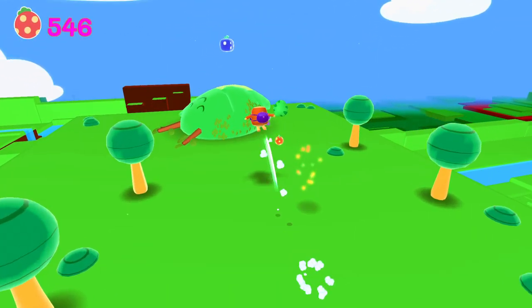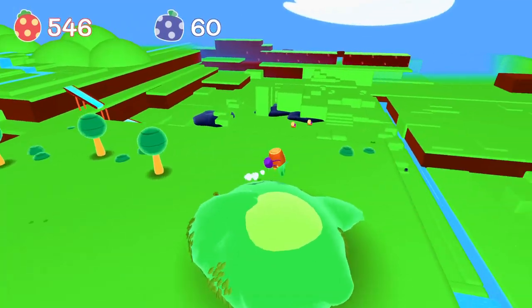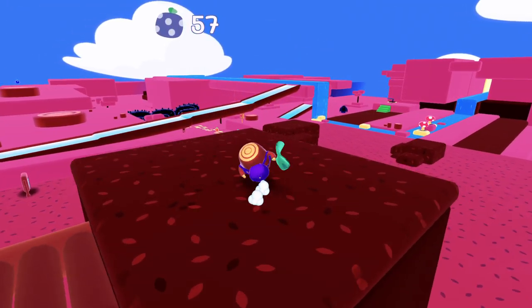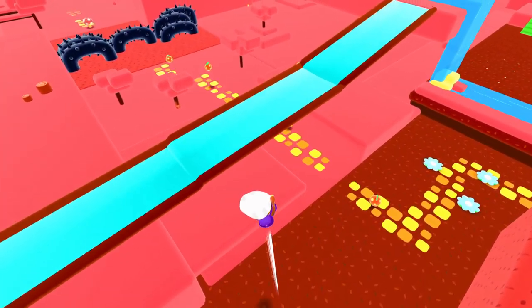Combat is very basic, just kind of mashing the button to take out most of the enemies, and there are only a few times where you actually have to take out enemies — usually at the end of the area to unlock the final water droplet for that particular level. For the most part, you can just skip a majority of enemies throughout the game.